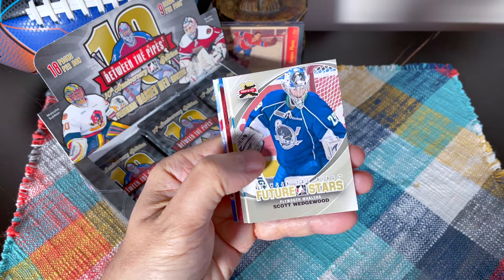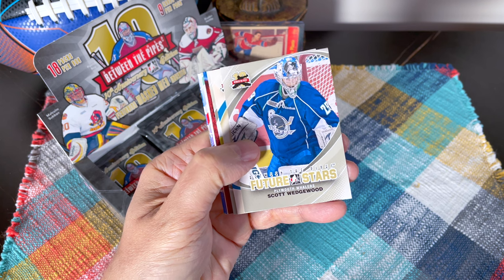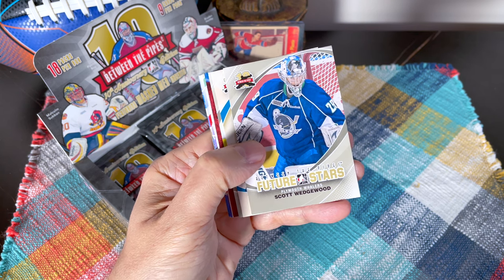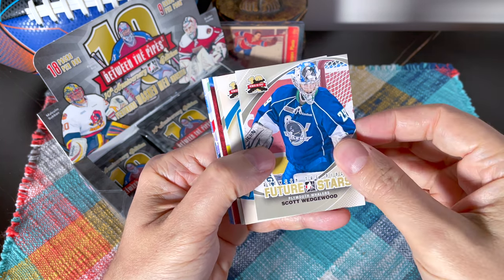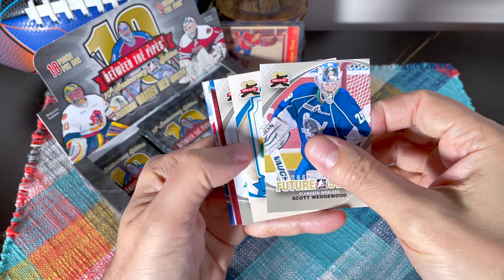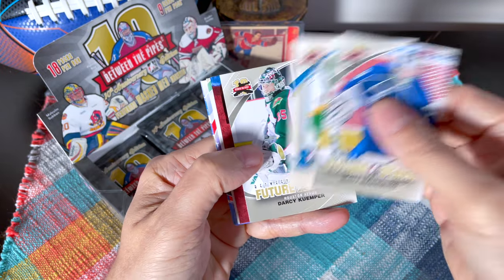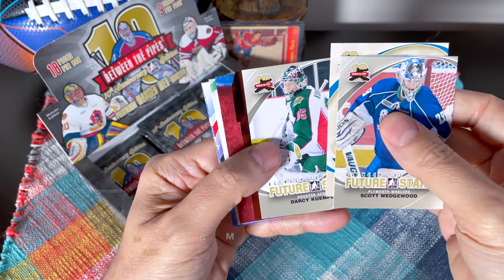There is a John Vanbiesbrouck auto — I've sort of been collecting his auto recently. There's a John Quick, there's a Mike Richter auto. There's some good autos within here. There even is a Patrick Roy and a Bernie Parent. So let's get at it guys. There's Scott Wedge, who is actually probably going to play tonight as of recording this, Don Beaupre 1980s — these are subset cards — there's Darcy Kuemper.